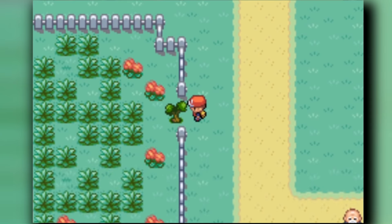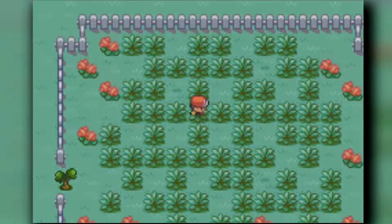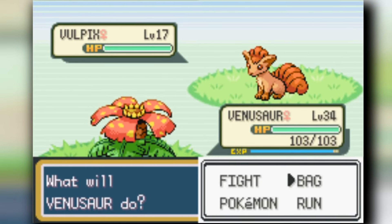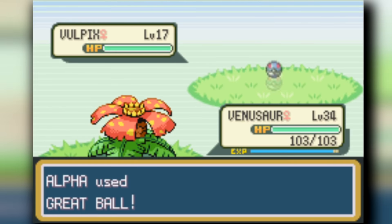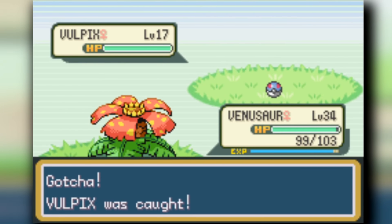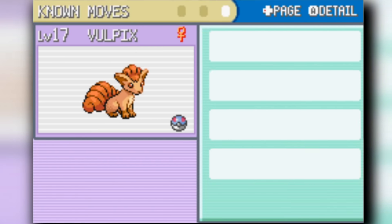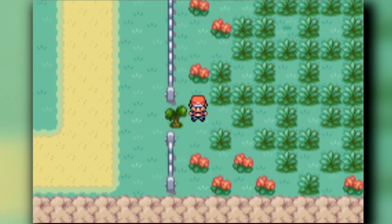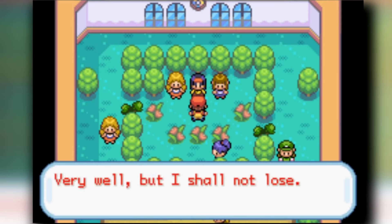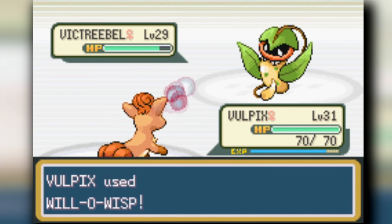Once we get out of the dark tunnel, we head into Lavender Town. On the route next to Lavender Town there's a new Pokémon for us - Vulpix, a Leaf Green exclusive Pokémon. It comes with a special move called Will-O-Wisp, which inflicts burn on the opponent if it lands. That's going to be useful on this passive run as a status move. Also, we're coming up to a Grass-type gym, so we needed a new Pokémon.